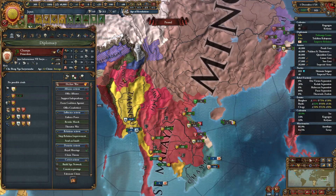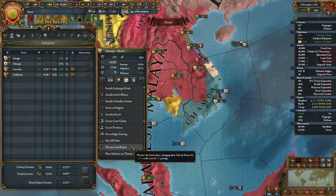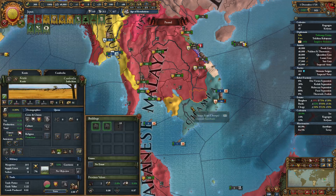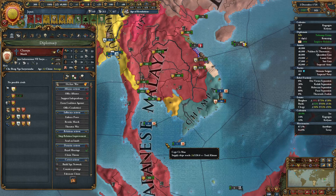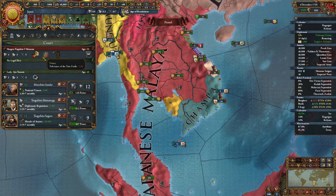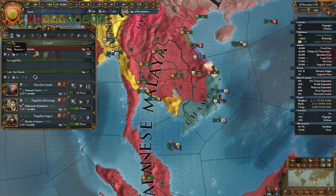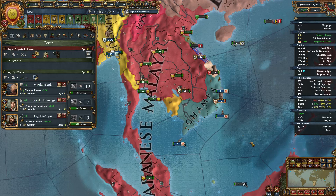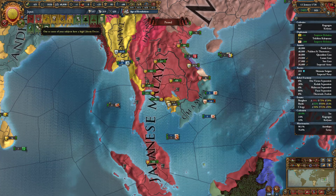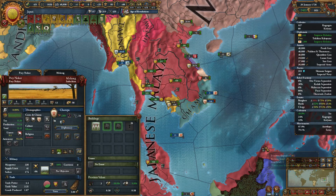We can't interact with Russia. Champa — force them to convert religiously. Can we royal marriage these guys or do they hate us? We'll try the royal marriage approach. The only reason I'm doing that is because it loses me 14 troops a month of loyalty but gets me a slightly better chance of having an heir. 10%, 5% — of course they're disloyal. There's not much I can do about that; it'll just have to go down over time.